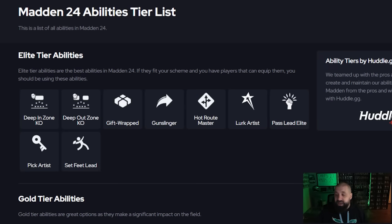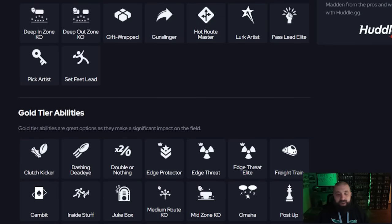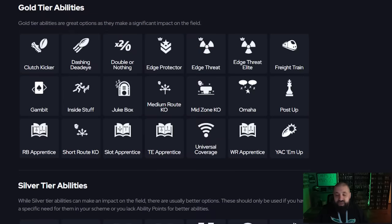Interior Threat is also an ability but I haven't heard much good about it — don't waste AP on it. For outside guys — defensive ends, outside linebackers, edge rushers — it goes back to Double or Nothing. No Outsiders isn't bad but it's not worth the AP. A few cards like Clay Matthews get Lurk Artists for outside defenders. If you can get Double or Nothing for 1 AP and Lurk Artists for 0 AP in a different bucket, that's a great setup to occasionally drop them into a flat zone to cover crossing routes against running backs.